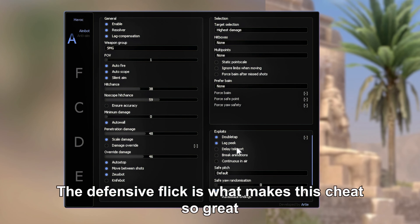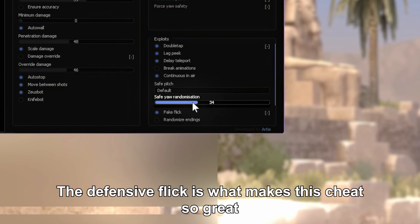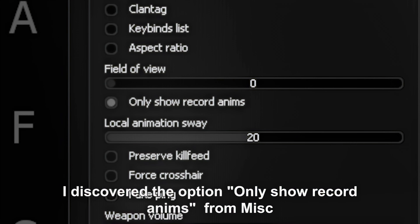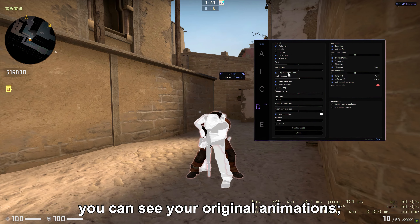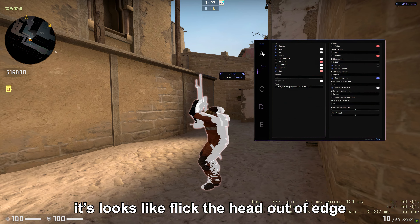Let's talk about Anti-Aim. The Defensive Fakeout is what makes this cheat so great. In your spectator view, it appears to be a low angle. However, it is not — I discovered the option only shows recorded enemies from the mask. When you turn it off, you can see your original dimensions. It looks like it fakes the head out near the edge.